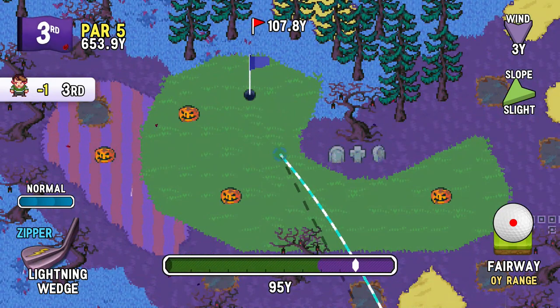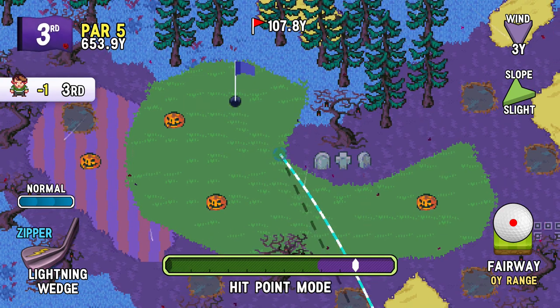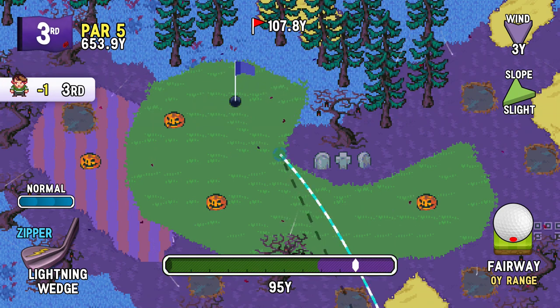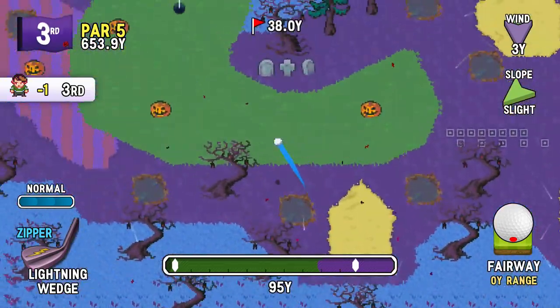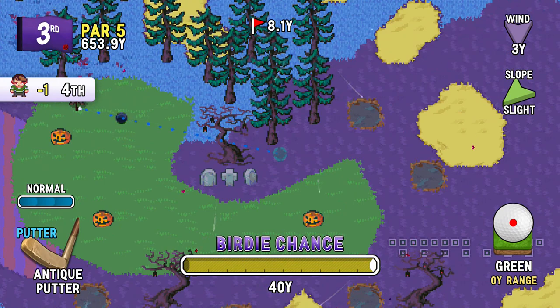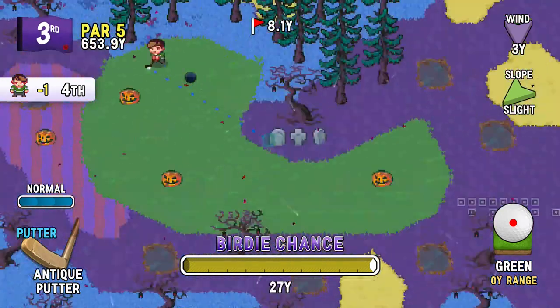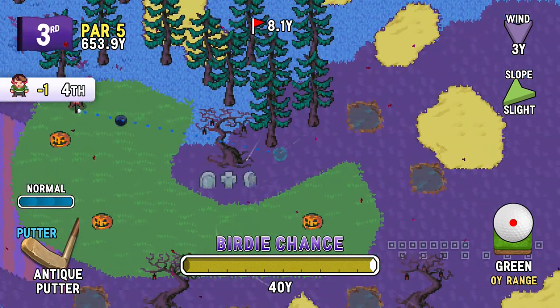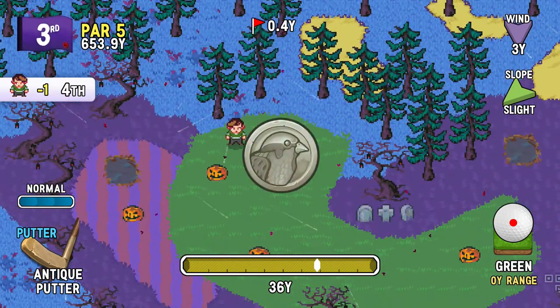It depends on the hole. That's a good angle to the green. The trees are not going to be a problem here. The lightning wedge — they said it was a really low shot. Does that mean it'll stop quickly? We're about to find out! Not really, that seemed pretty normal to me. Wait, what is that lie over there? Is that water or is that like standing water, like at the Sky Club place? Hopefully we won't find that out by accident.